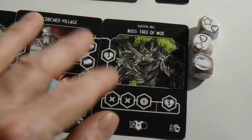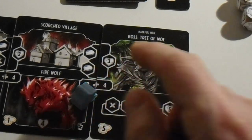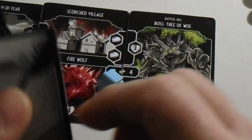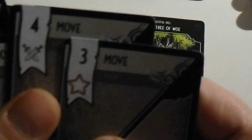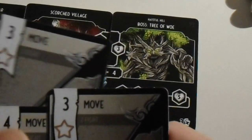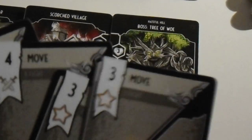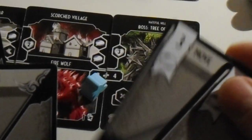We are face-to-face with a firewolf. We need to discard this card. I will fight for at least four, so this will do nicely. Then we do the travel action. To travel we need to reach six moves — let's do the three plus three move. Six moves. We have entered the Hateful Hill, boss: Tree of Woe.